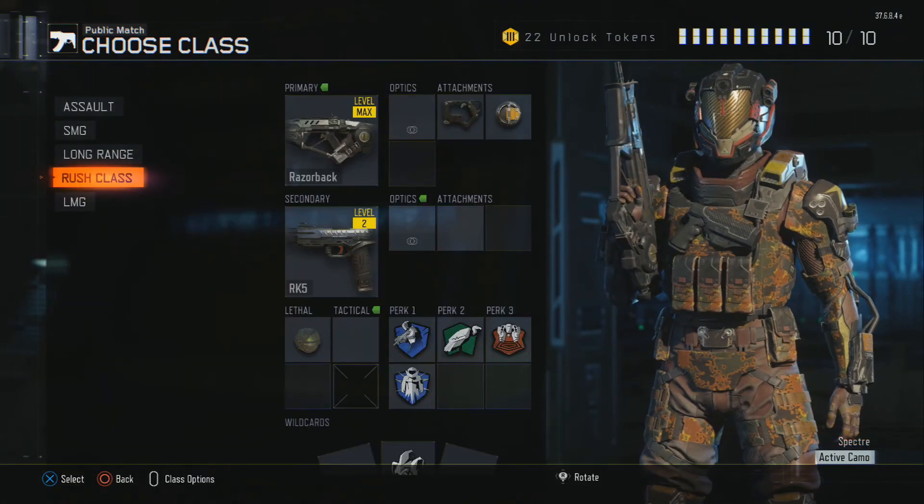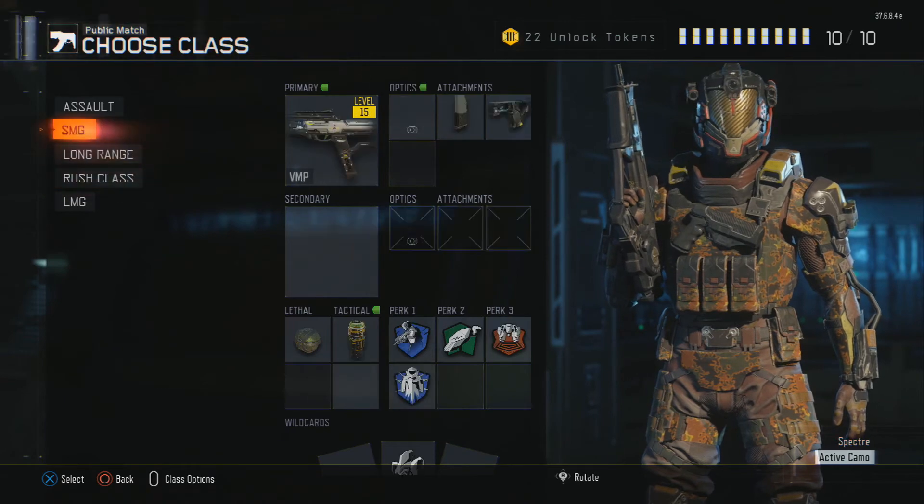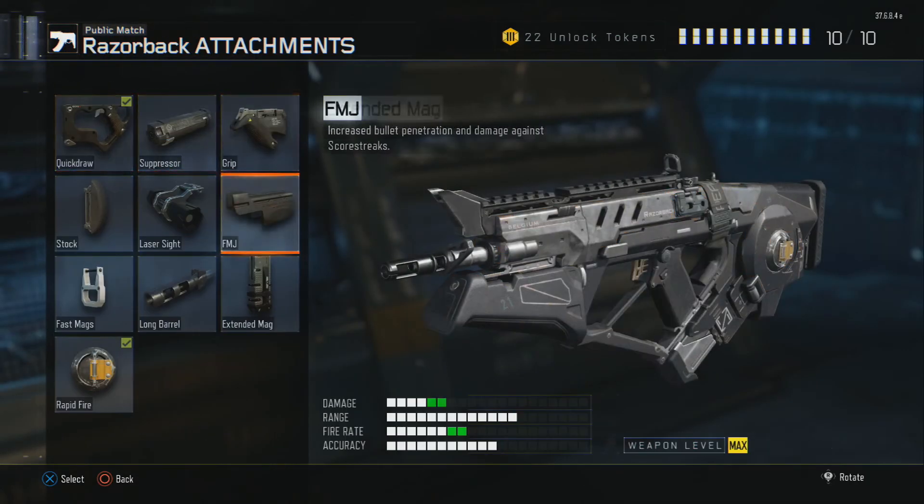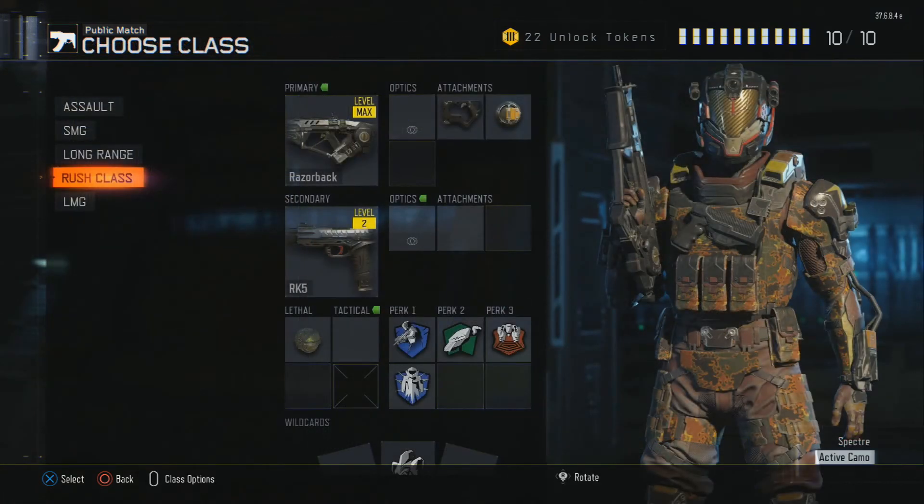because I constantly am running out of ammo. I'm always running out of ammo. And my last perk would be Blast Suppressor, basically because I like to use the slide a lot, and it's actually really loud in this game, so you want to make sure that the enemies don't hear you at all.